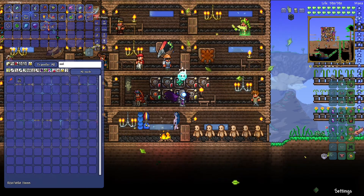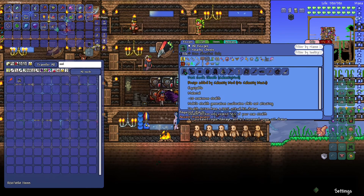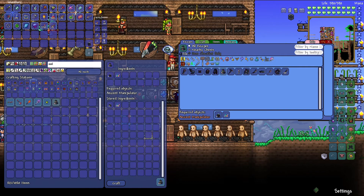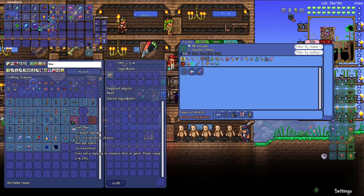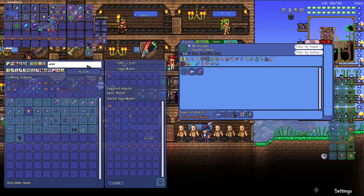Really quick, let me check if these make anything I need right now. I don't think I can make most of this, but actually I think I can make the Meld Construct so I'm gonna make that really quick. I'll make that and then I think I have everything else I need - life alloy, chaos cores, core of calamity. I might just need to make a bow really quick - any random wood bow.